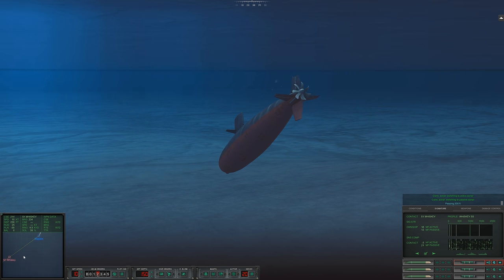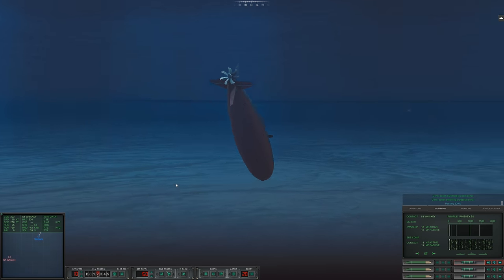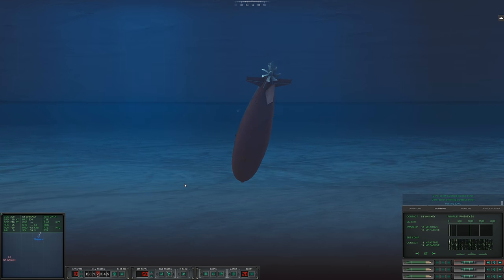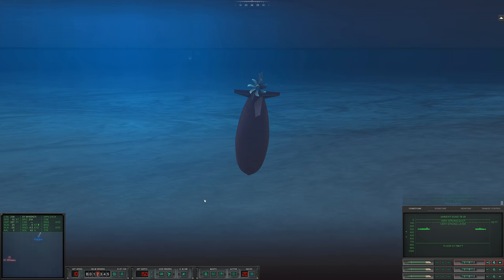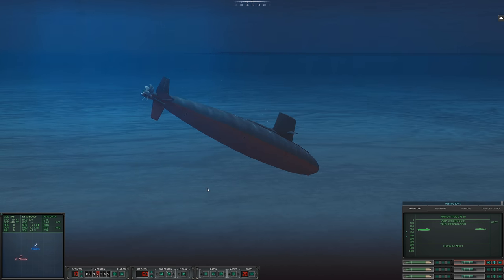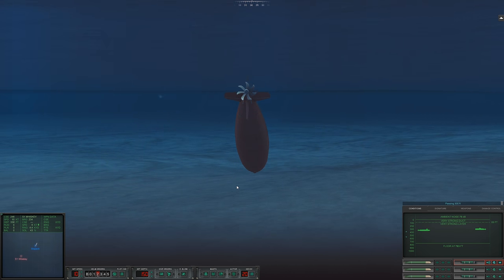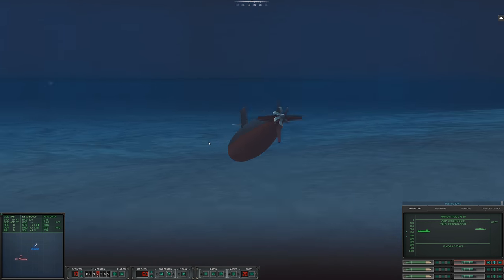Looks like that was not very helpful. We'll just go down. Passing 300. We'll focus on evading this torpedo. I want to be in a better position to launch my torpedo — I don't want to just launch it now and waste it when I have very little idea of where this Whiskey actually is.